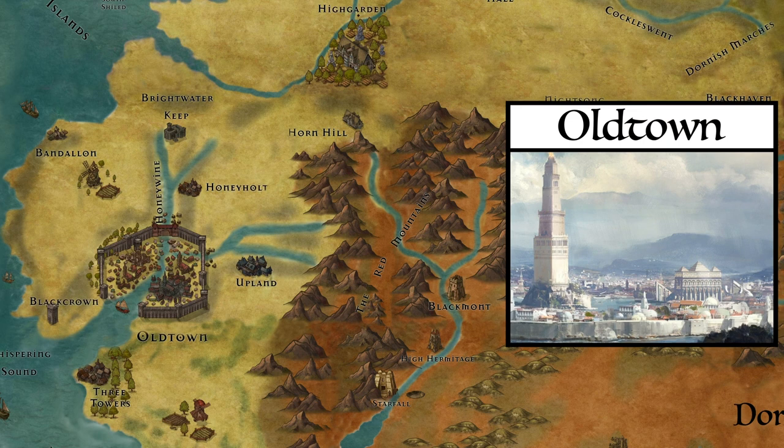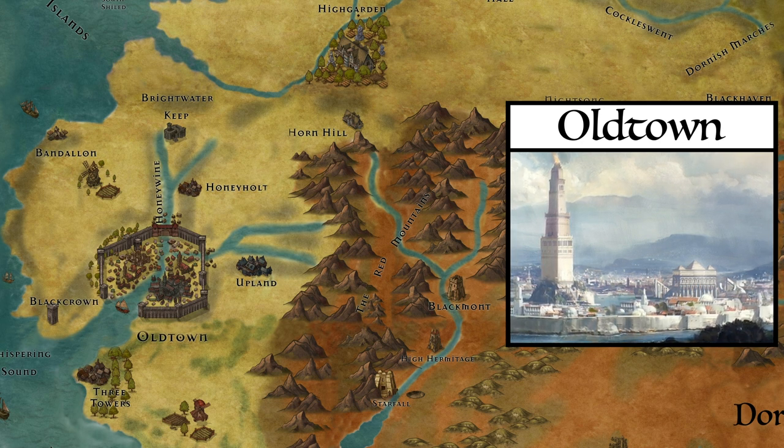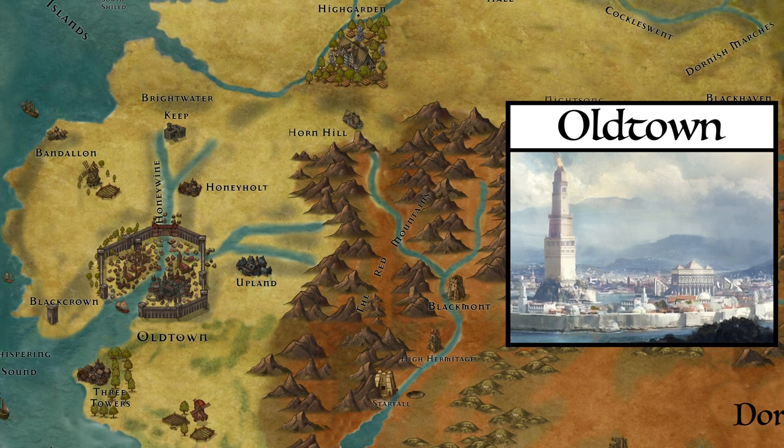Oldtown is located at the mouth of the Honeywine River on the southwestern side of the Reach, close to its border with Dorne. To enter the port of Oldtown from the Sunset Sea, you first need to enter the Whispering Sound. The Rose Road travels from Oldtown to Highgarden, from where it travels on to King's Landing.